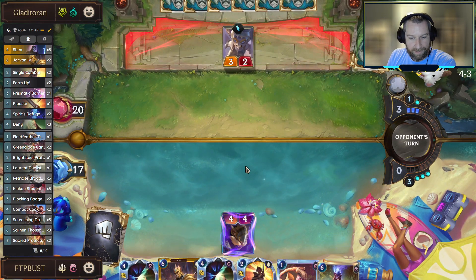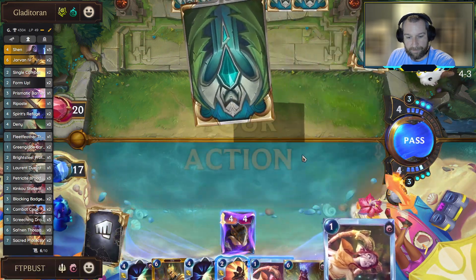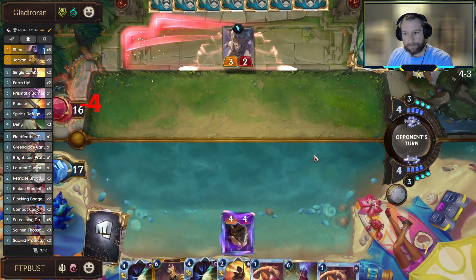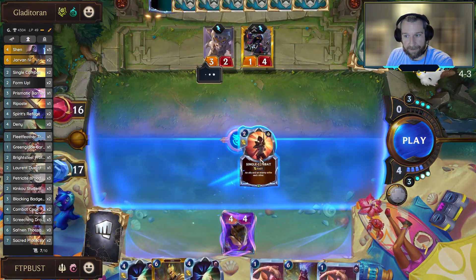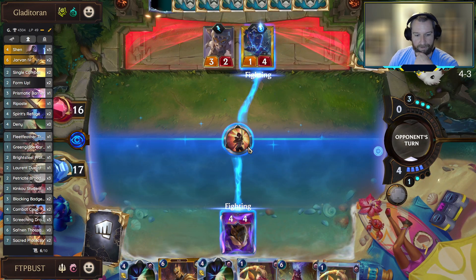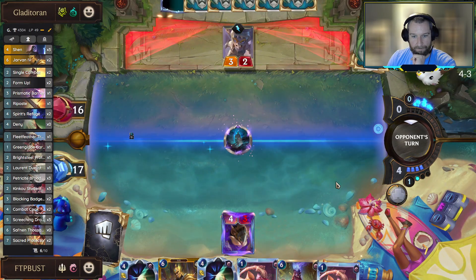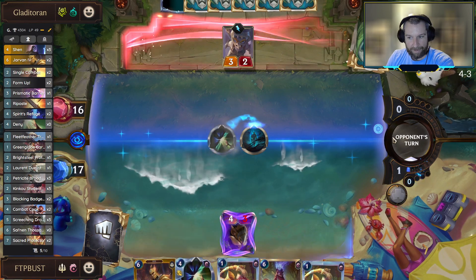It is what it is though - can't do anything about it. We got all the Caretakers, not a barrier in sight. Well, we're gonna have to start dropping stuff here. Let's take down the Veigar as we can. We're just gonna have to lose out on the Badger Bear at this point - I'm not going to try and protect it from a Darkness. We'll probably find a better one later. Not letting that happen!